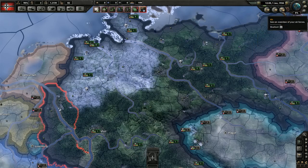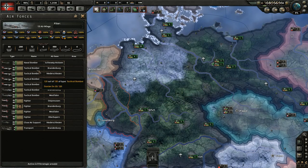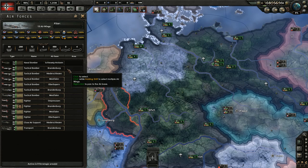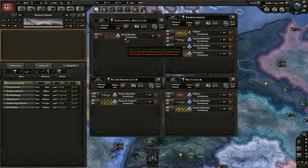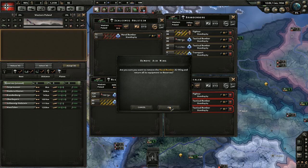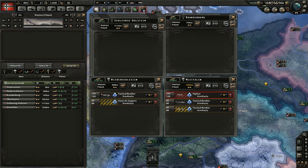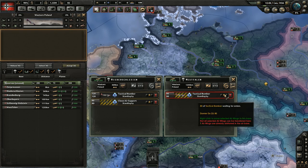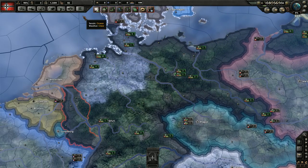Now let's look at air wings. This is a personal preference, but when I first start a campaign I like to know where all my planes are and set them up myself. I don't like how the base air wings start with weird numbers like 72 or 4. So I like to select all the air wings — you can do this with shift left-click — and then trash can them all, which sends them back to reserves, not destroys them. This way I'm in full control of how my air wings are set up.